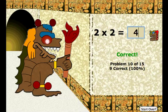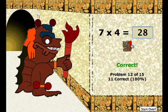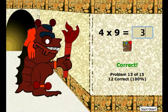Two times two is four. Now he's really starting to get mad. You see? He's roaring and his color gets a lot darker. Eight times seven is fifty-six. Seven times four is twenty-eight. Four times nine is thirty-six. I'm on problem fourteen. He's getting even more angry — you hear him roar there. Eight times seven is fifty-six.